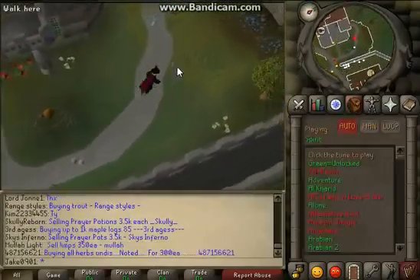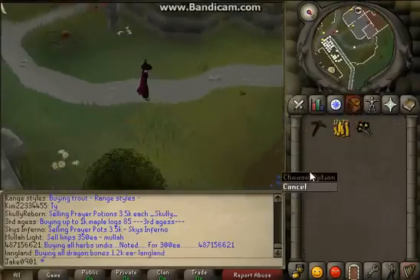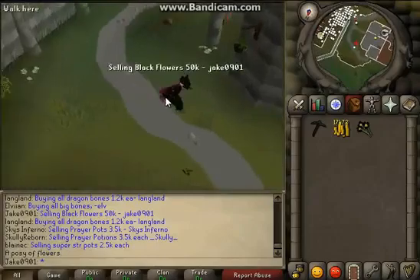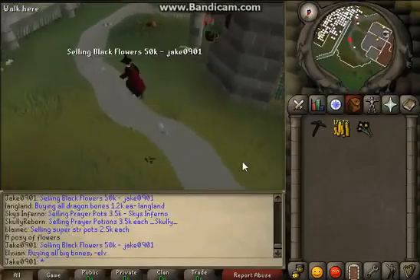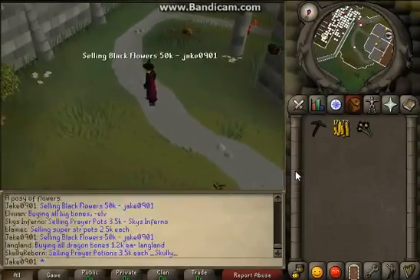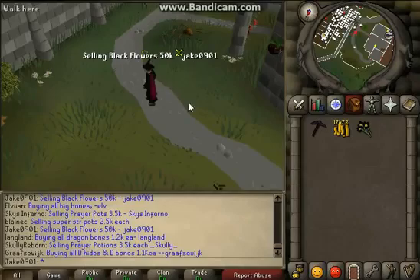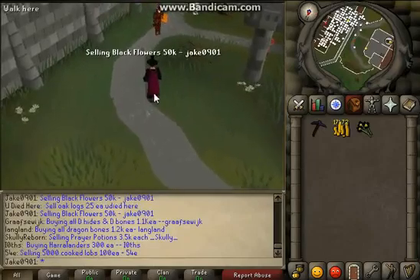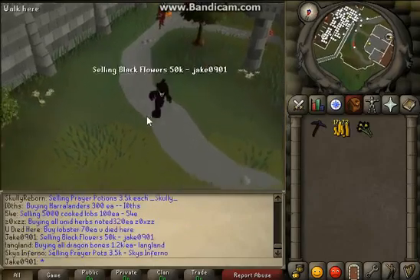F12 is my hotkey to do it, so I'm going to click F12, and here's my black flowers — and there you go. It's steadily going, you can set it up to whatever seconds you want. It is legit, I'm not typing — believe me, I cannot type white colon all that stuff.